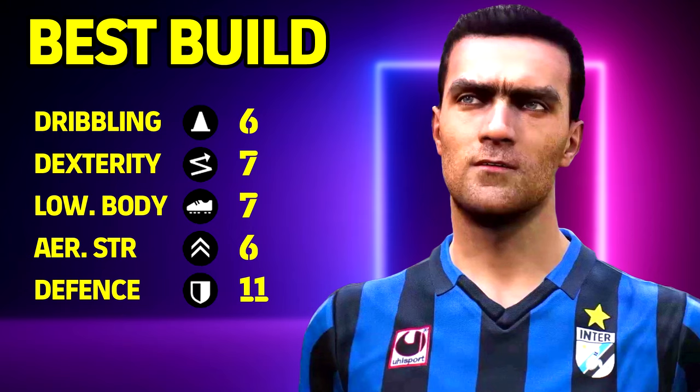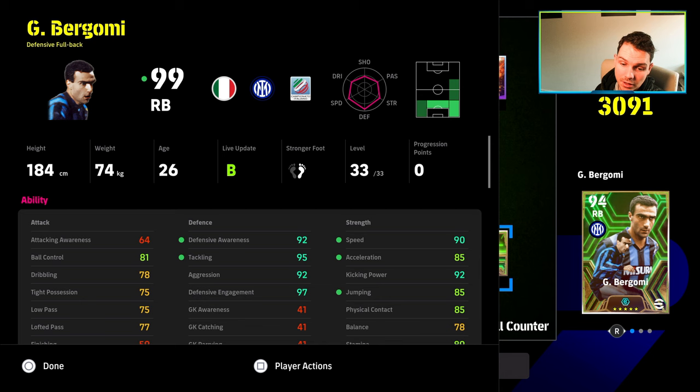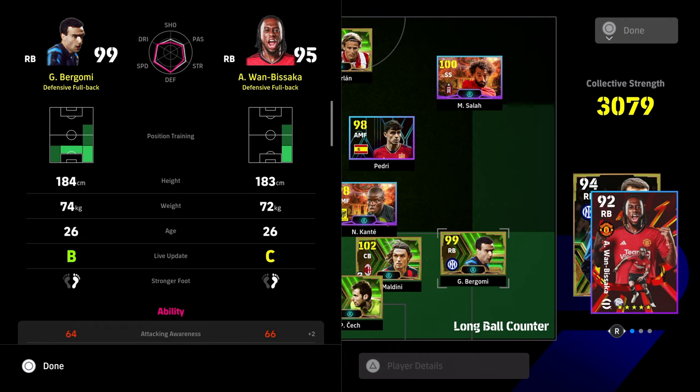This build is a beastly build in my personal opinion. If you play a little bit of possession you do need to look at the dribbling, which is why I've tweaked this slightly after testing. It's 6-7-7-6-11 into dribbling, dexterity, low body, aerial, and defense. That's going to give you a very, very good stat line. Blocker is a must, even if you're using him as an offensive build — though I think it's a waste to use him offensively. The rest of the skills go without saying: defensive superiority, aerial superiority, and acrobatic clearance.